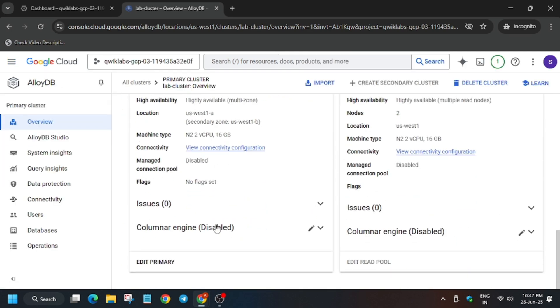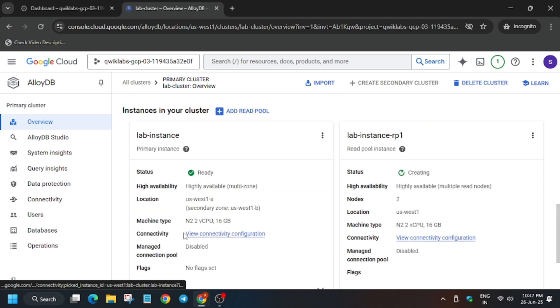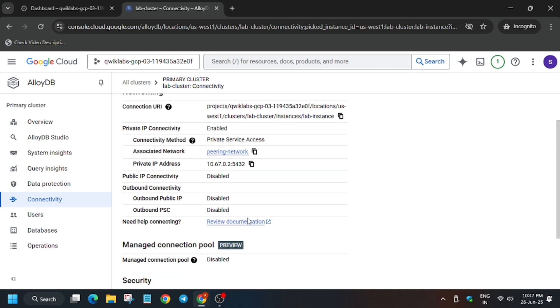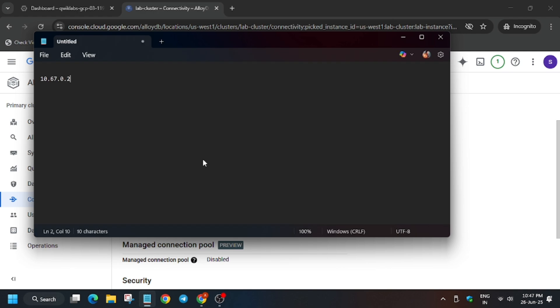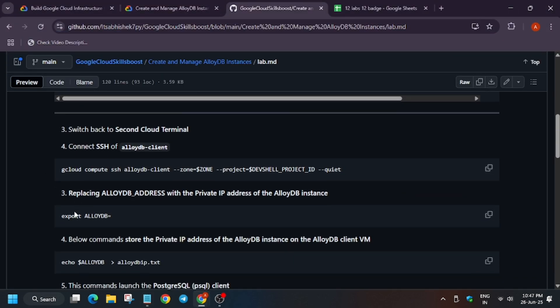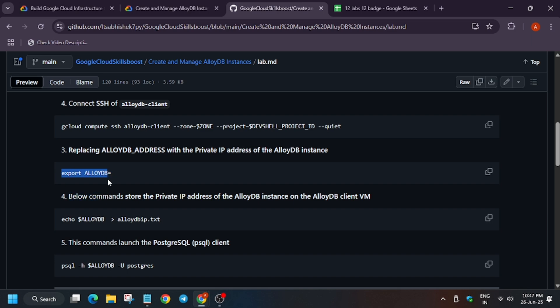Now here you will see the status is 'Ready'. If you don't see 'Ready', don't worry — just wait. Click on the connecting configuration. Here you have to copy the private IP. Make sure to copy only up to the correct position — don't copy the next part after the last digits.